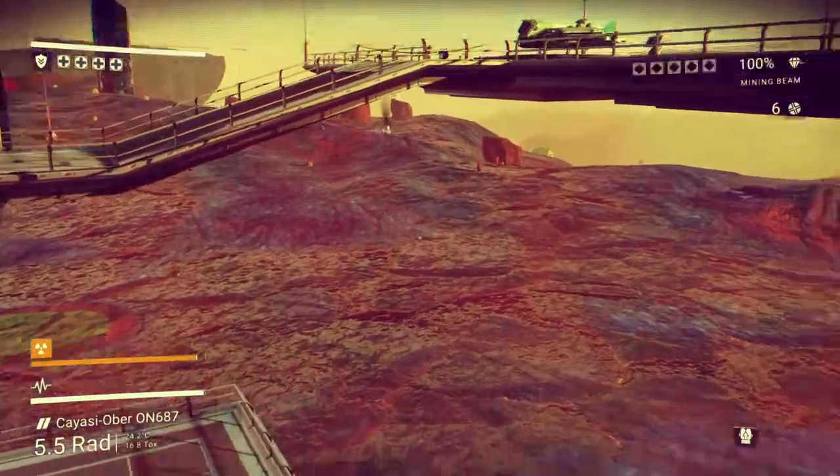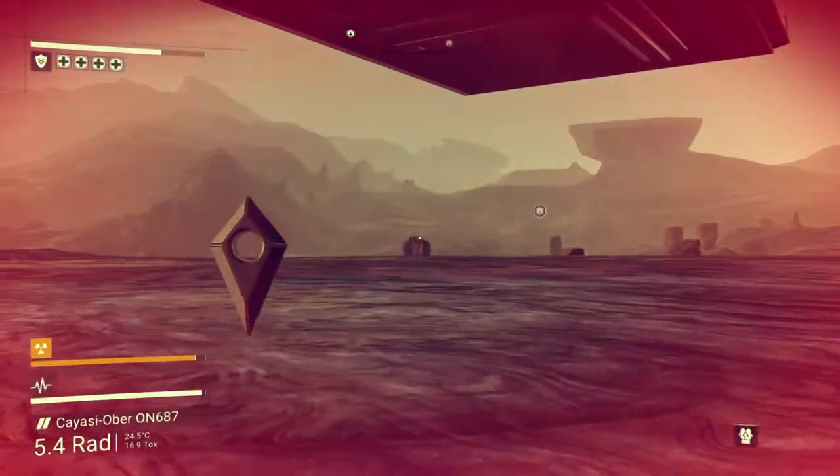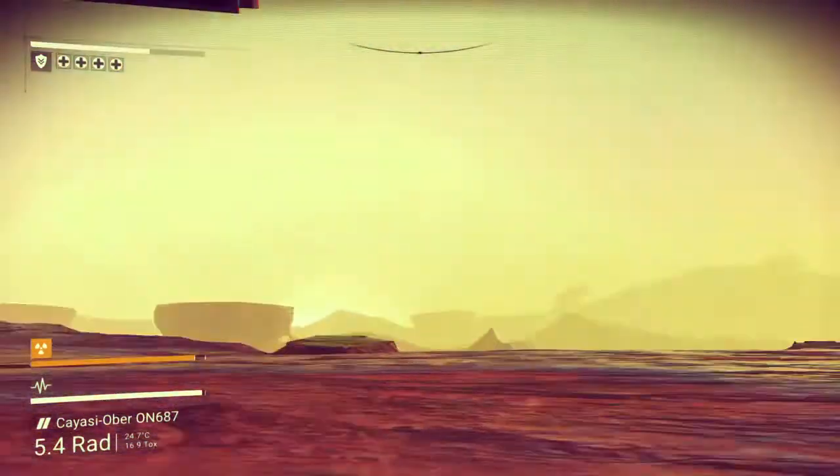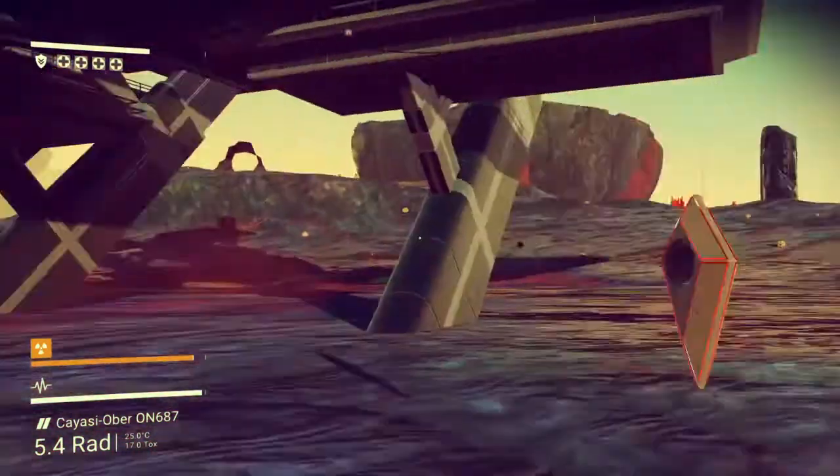What you wanna do is you wanna dock. I'm at the trade outpost. You can do it from one of the other outposts where the vault is — it's just to make it faster.